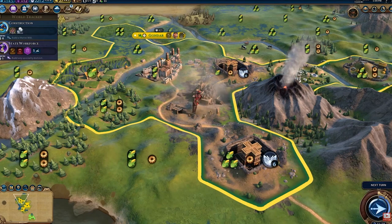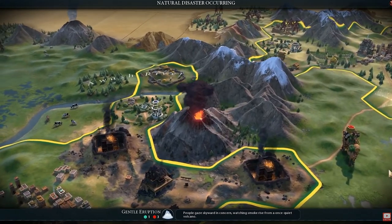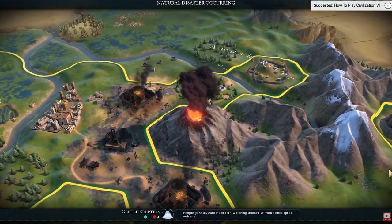Menelik did an awful lot for Ethiopia and that is why he is greatly celebrated there, and why he leads the Civ in Civilisation VI. The final thing to mention is that Menelik founded the city of Addis Ababa, which is probably why it's Ethiopia's capital city in Civ VI. And in real life too, Addis Ababa is the capital and largest city of Ethiopia — a nice little fact I found pretty intriguing.